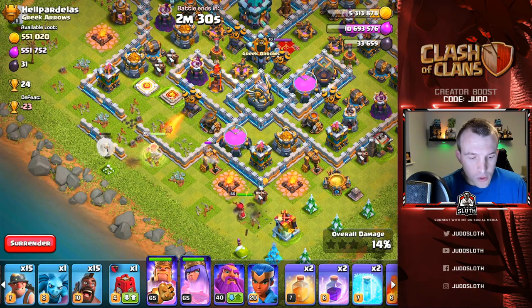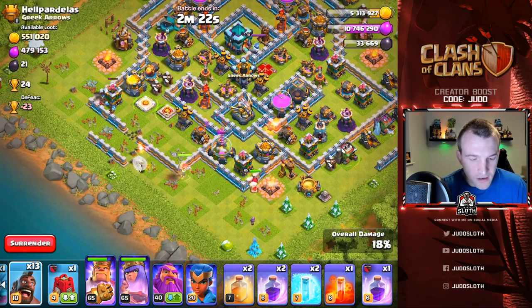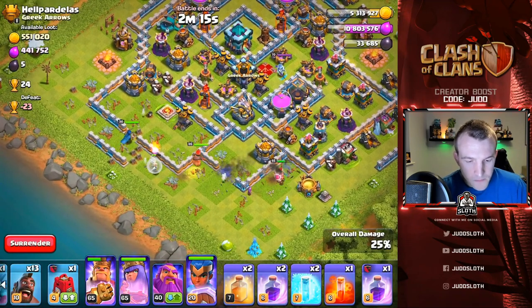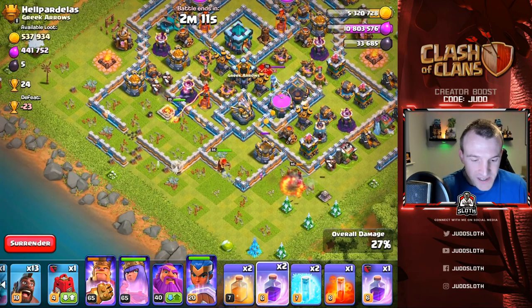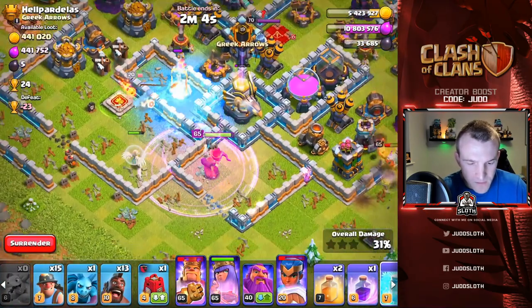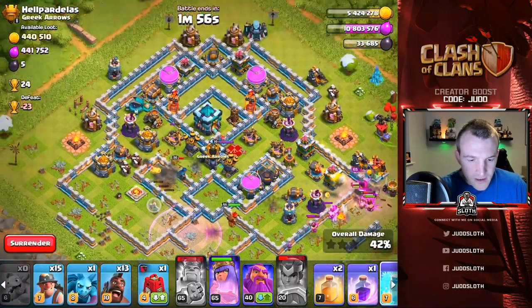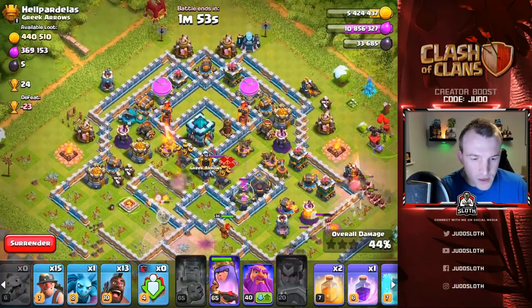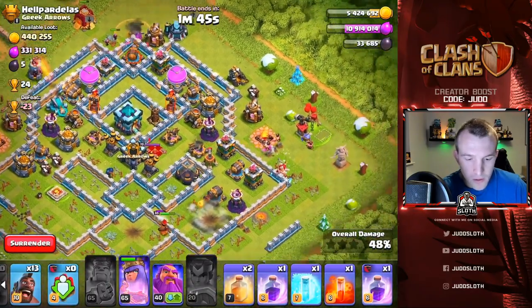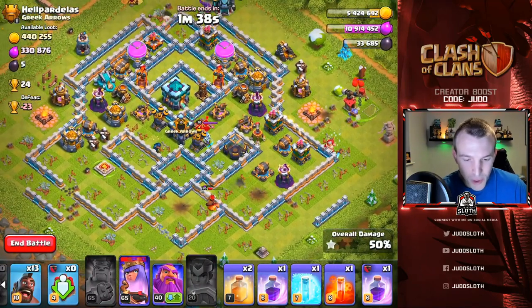Let's get a couple of wall breakers in to help the Queen into the base — she's going to go right. I'll get the King in because I feel like the Queen's going to walk. Queen, go into the base — she's not doing it. I didn't see that archer tower either. She needs to go for the air defense. Let's get the Royal Champion in to help. Now she goes for the air defense — not ideal. Let's get a rage in there and try to send wall breakers in to open up. Damn, the wall breaker went down anyway. The Queen's going to walk the other way.